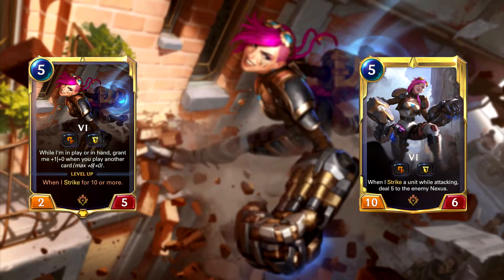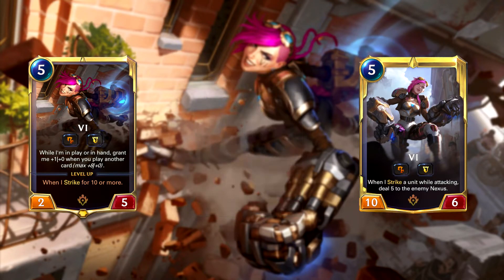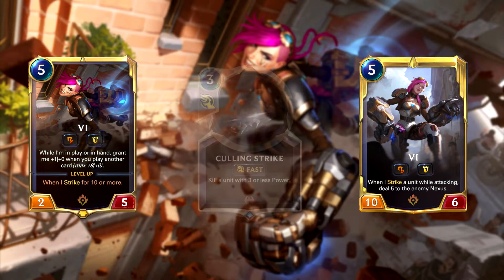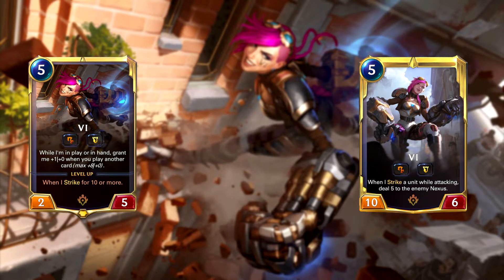It's like she's a slightly upgraded Braum, but the problem is that 2 power isn't doing much by the mid-game and you'd need to play a few cards for her to have a bigger impact in that scenario. Granted, 5 health combined with Tough means she's tough to remove — Radiant Guardian is a nightmare to deal with when activated, as an example. But my other concern is Vi dies to Culling Strike at level 1 unless you can buff her twice. I'm skeptical of Vi, but I do want to see if there's a deck she can work in.